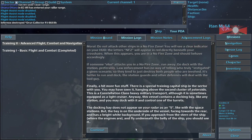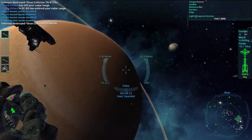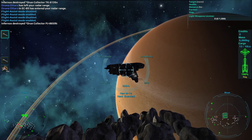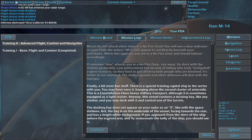Finally, a bit more fun stuff. There is a special training capital ship in the sector with you. You may have seen it hanging above the second cluster of asteroids. This is a Constellation-class heavy military transport, although it is sometimes equipped as a light cruiser. This vessel contains a docking bay like any station, and you may dock with it and control one of the turrets.